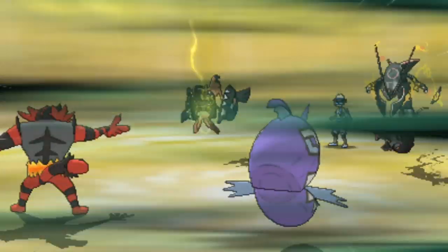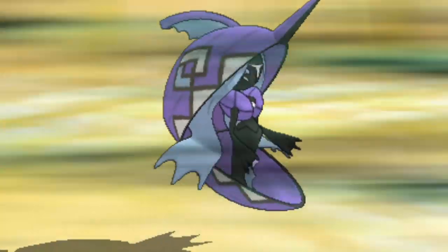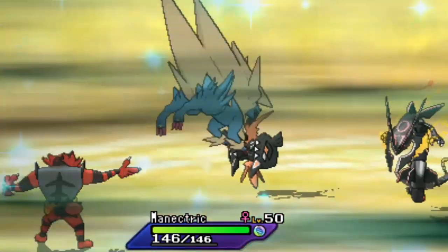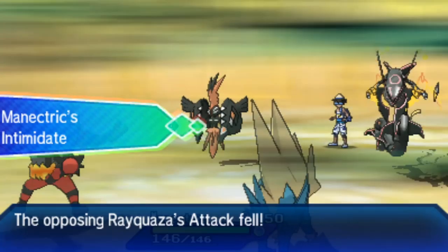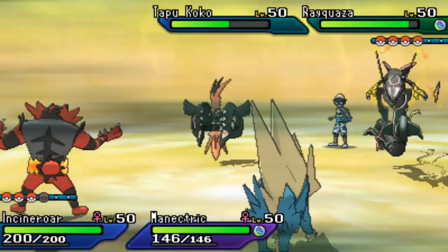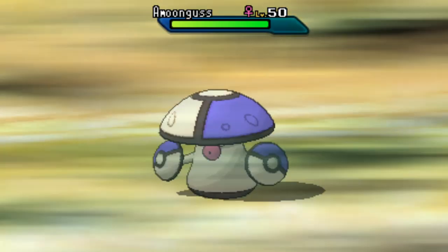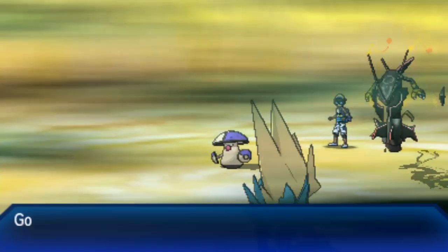Incineroar uses Fake Out on Rayquaza while Tapukoko, left unchecked, fires Thunderbolt into Tapufini — boosted by Electric Terrain, it's more than enough to pick up the knockout. Hectic does exactly what was needed: eliminating Tapufini so the Misty Terrain is gone, the Zygarde cannot activate its Misty Seed special defense boost, and Rayquaza is sitting at plus one attack. Hectic is making really nice adjustments in Game 2.